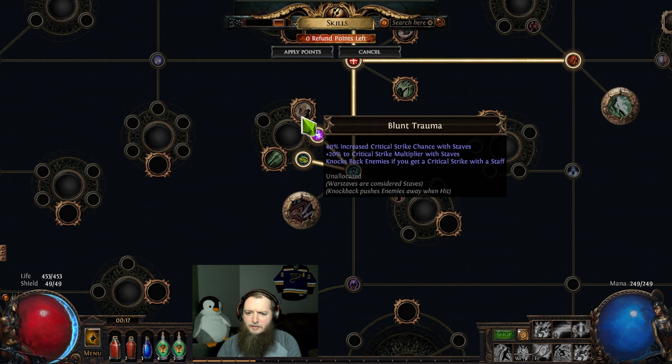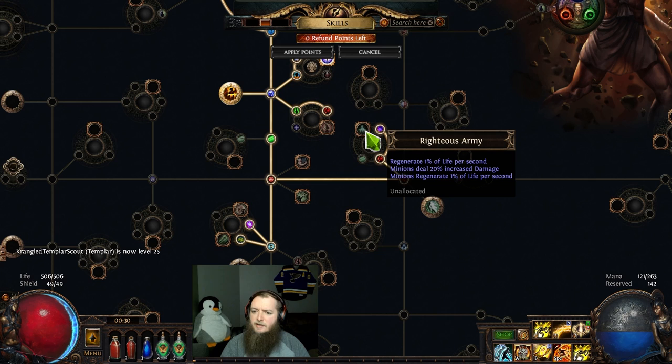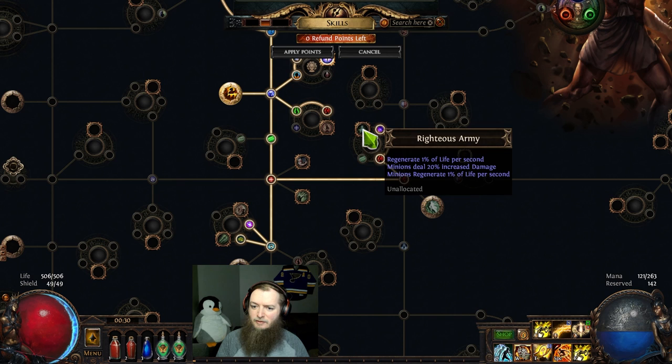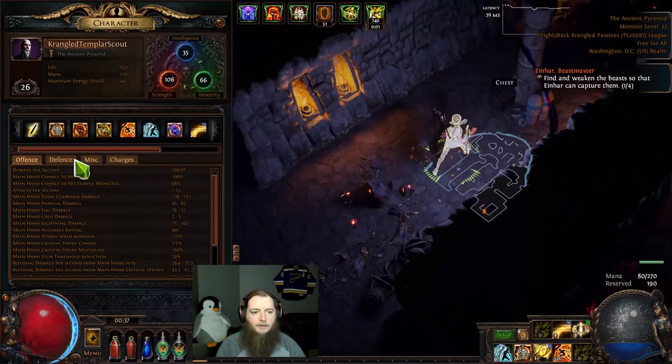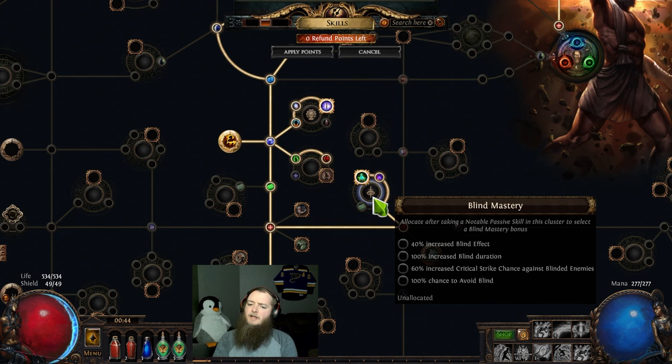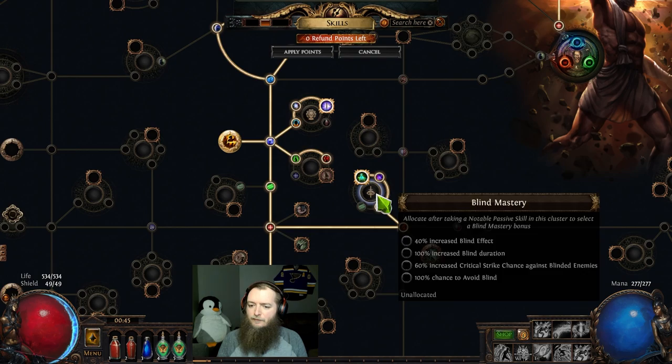Curse duration into Blunt Trauma — crit chance and multi, knockback with staff. Chaos res into Righteous Army — that is one percent regen. This is all three useful things generally: life, chaos res, and Righteous Army. I need to take this 30 dex — I'm just having too many issues with dexterity, and that lets me put Precision on, which I really need — 89% chance to hit up to 100%. That'll make this feel a lot better. Righteous Army unlocks a blind mastery — you can just avoid blind without having to get any of the blind nodes.